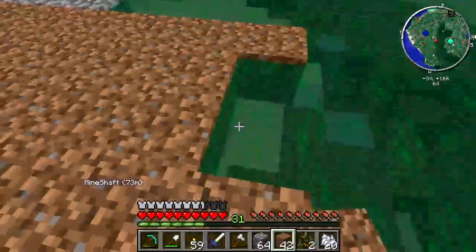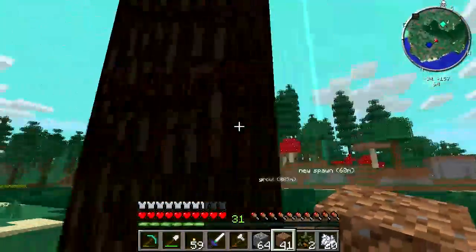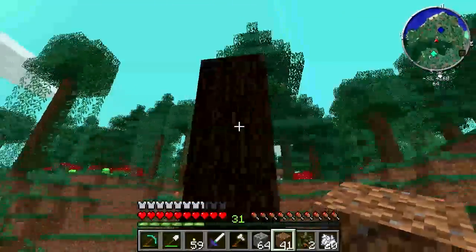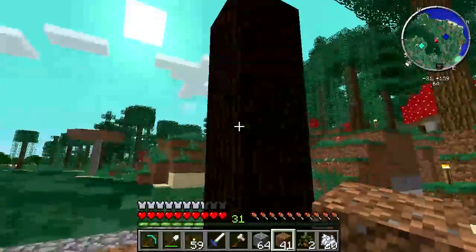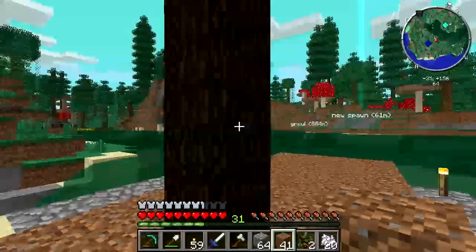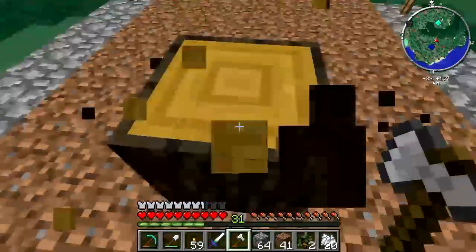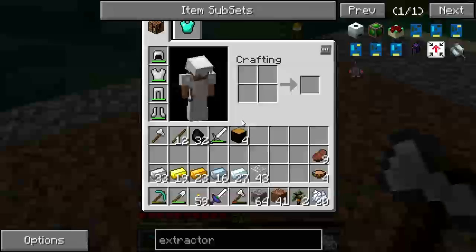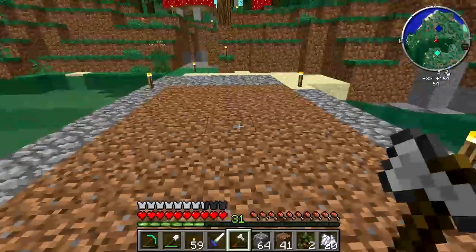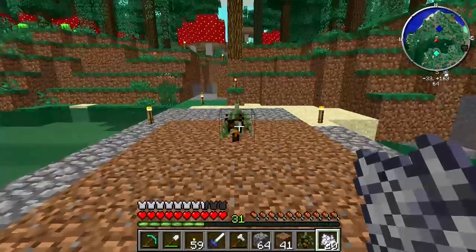I'm going to extend this little platform out a little ways. I haven't yet decided whether this is going to be a permanent platform or not. I don't see a resin spot; I don't even see one of those little knots that indicates it will have a resin spot. So this tree is a waste of time — well, not completely, because it gets me some rubber wood which I can process into rubber later. Let's plant another one and hope this one has a resin spot.